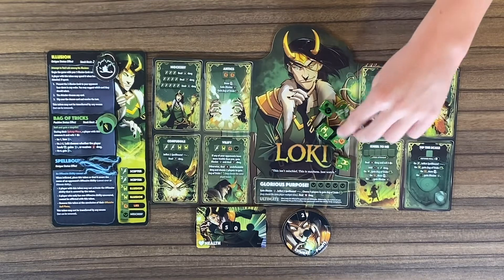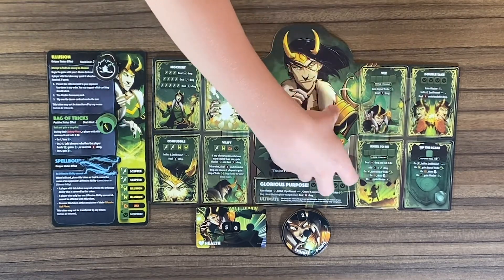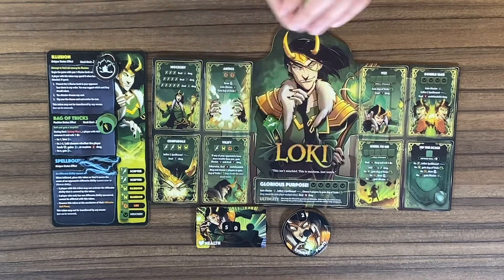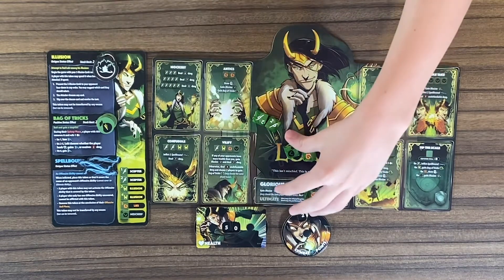So since I got a scepter, I'm gonna go for Mockery. So I would re-roll all four of these dice. I got another scepter, but let's re-roll.